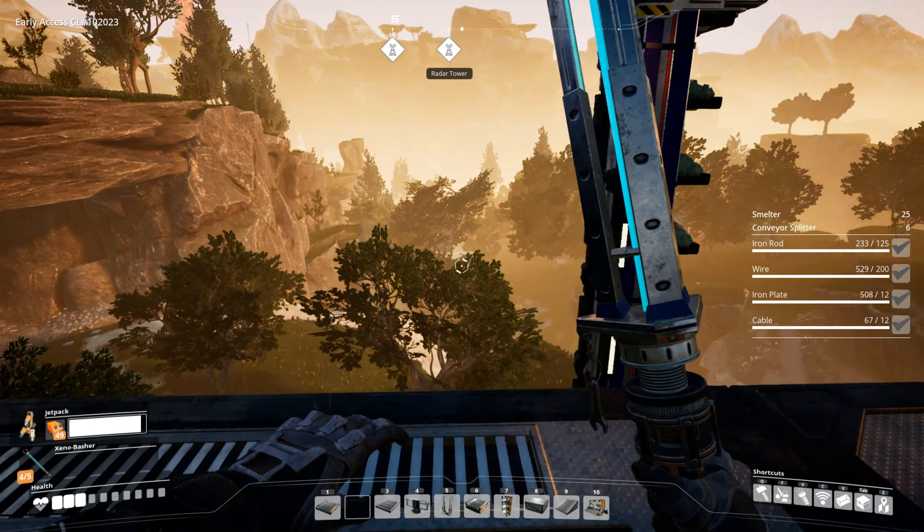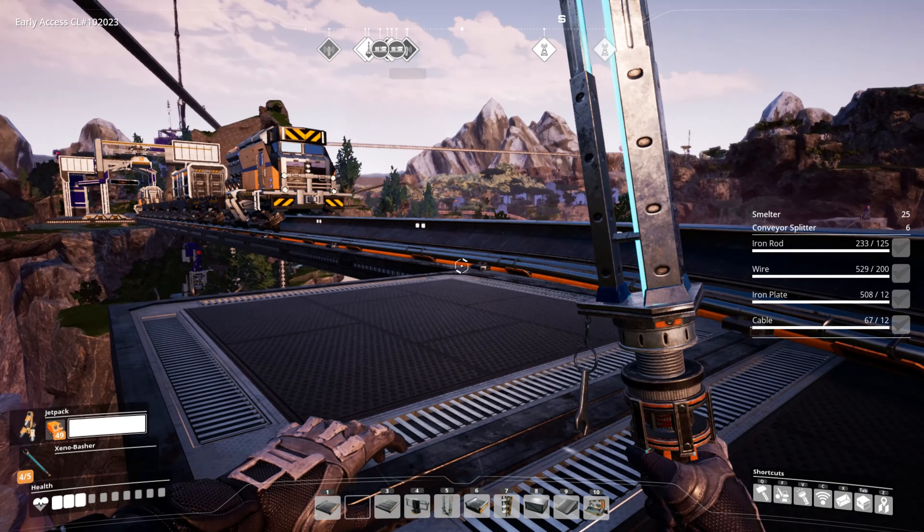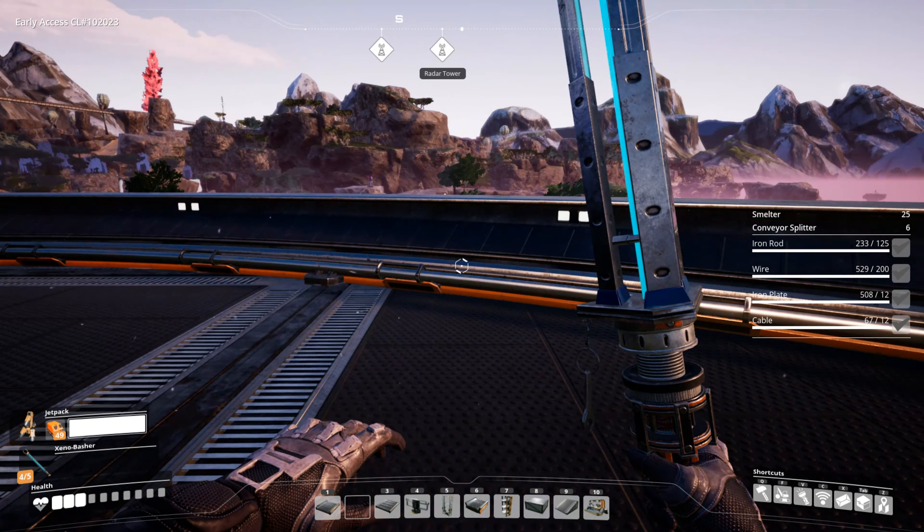Anyway, so I built a quick train station out in the middle of nowhere, hooked up two Mark 2 miners with a couple of conveyor belts straight to the loading station so we could get as much copper ore as we needed as fast as possible. We are using Mark 4 conveyor belts because we obviously don't have our caterium plates ready yet to make the Mark 5 belts.